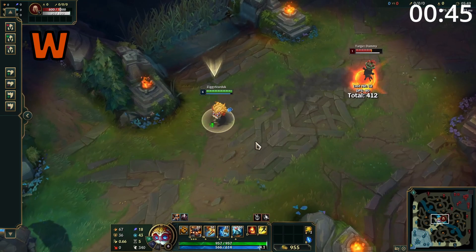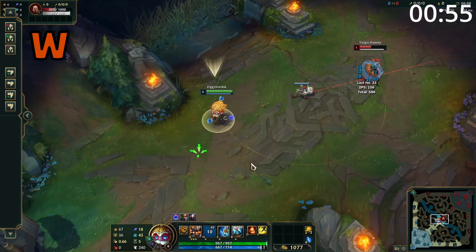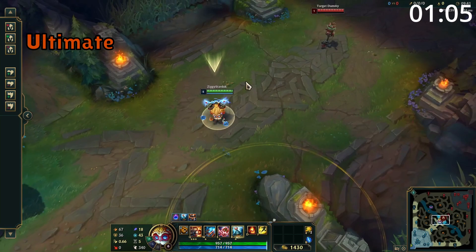Heimerdinger's W fires five rockets which deal damage. Any additional rocket that hits after the first one will deal reduced damage. These can be fired all into one area, or a much wider area. When rockets hit a target, Heimerdinger's turrets nearby gain 20% charge per rocket hit. Heimerdinger's E throws a grenade which deals damage and slows enemies hit. If they are hit in the center, they are stunned instead. Hitting a champion with this grenade will fully charge all turrets nearby.